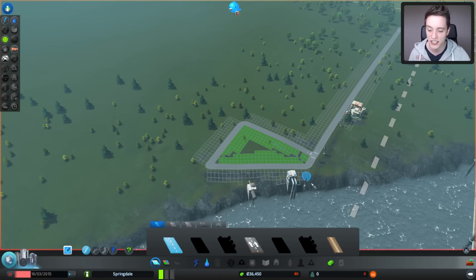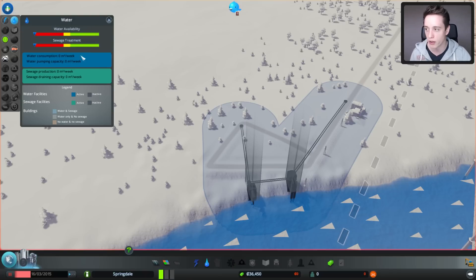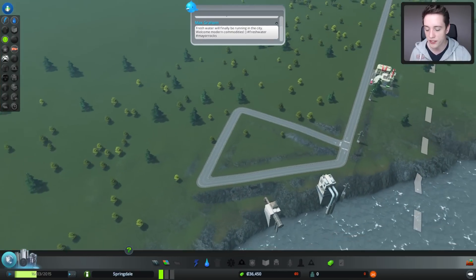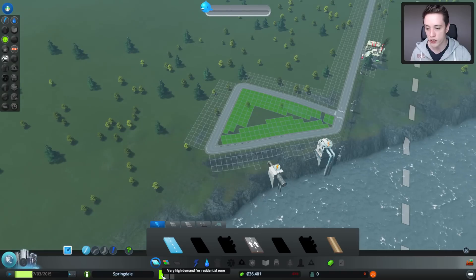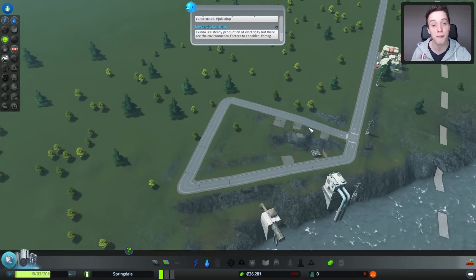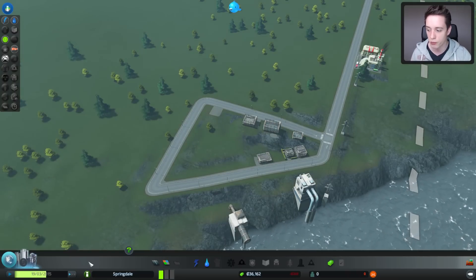People will be able to start living there — they've got electricity and water. Now go to the economy tab and lower the electricity as well as the water budget. You can check if you're doing it right by clicking those buttons: if availability is way higher than needed, just lower the budget in half. Now unpause the game and watch the first people start moving in. Note the little color bars at the bottom of the screen — right now they are completely green, which means there is high demand for residential zones. I'm not spending any more money until I see the other bars going up.